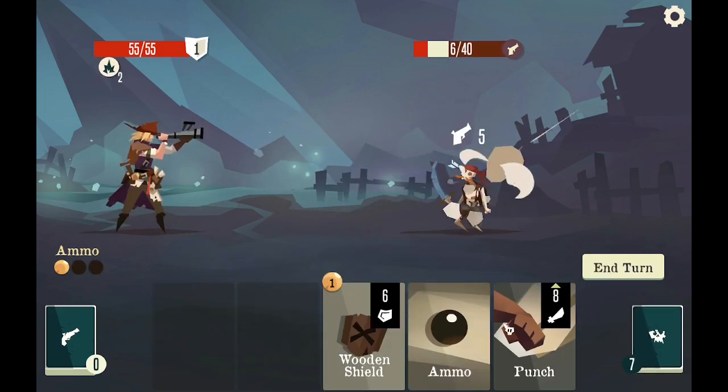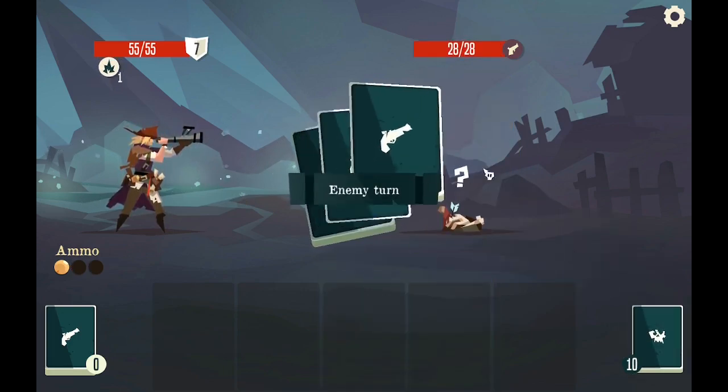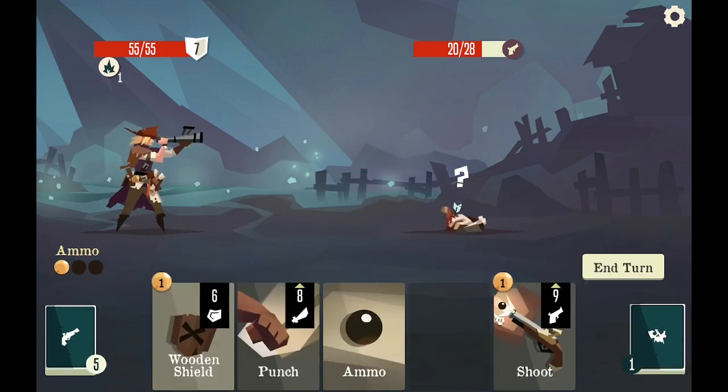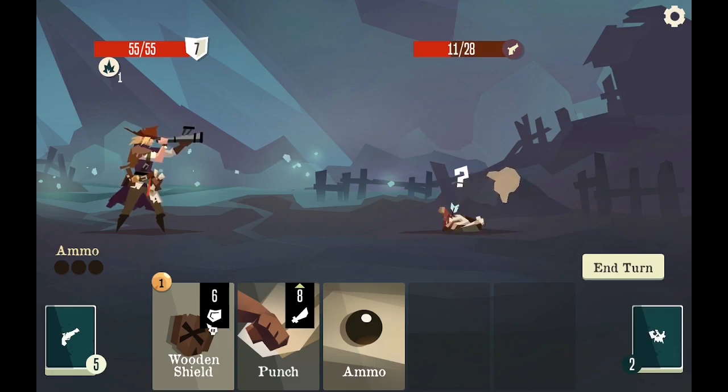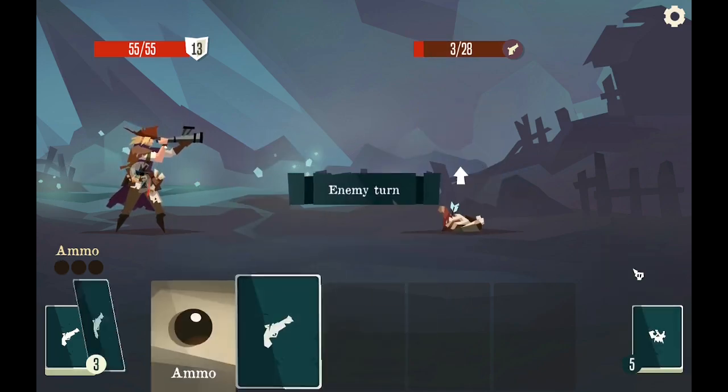Shoot him, shoot him again, and punch him. He's going to come back after a few turns. This is the next stage for this area. The game has separate areas, and this is the next stage after it.